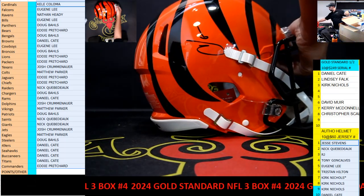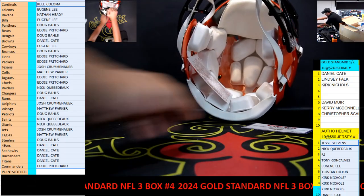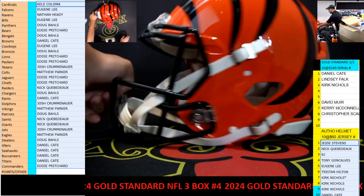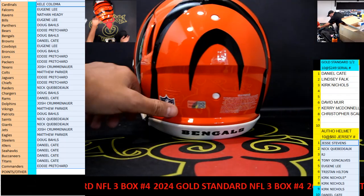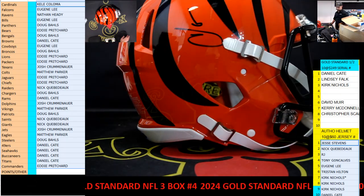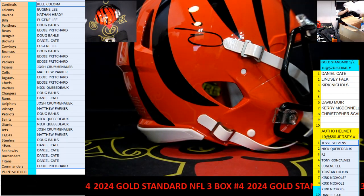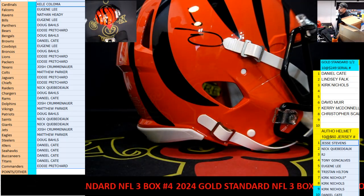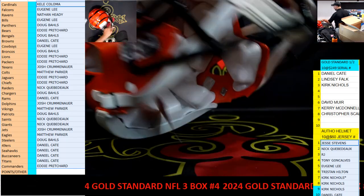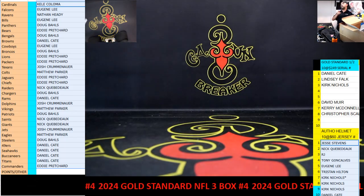That is Ocho Cinco for the Bengals. The way you can tell it's authentic — I mean, you can look inside, you can literally run with it, you can play with it at your house. Just don't mess up the autograph. It is absolutely sick. NFL shield authentication — there's Ocho, Chad Johnson. First one, the only one for this one — so this goes to the Bengals, which is Dougie Doug. Sick helmet right there.